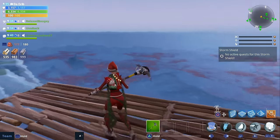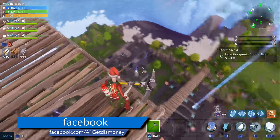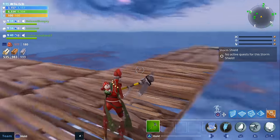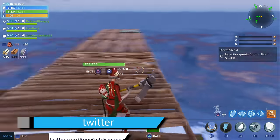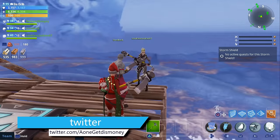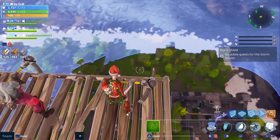Alright, so for today's video we've got some more Fortnite, and in this one we're going to be jumping from the highest possible point without taking any fall damage with every type of hero. We're going to do it once with ninjas, once with constructors, outlanders, and then soldiers. I got a couple of friends to help out, so for this first one I'm going to show you how to jump with the ninja.